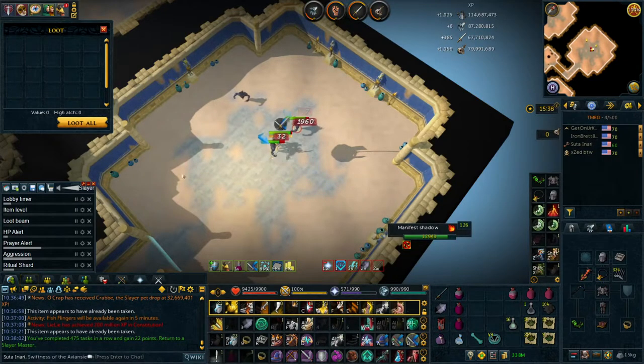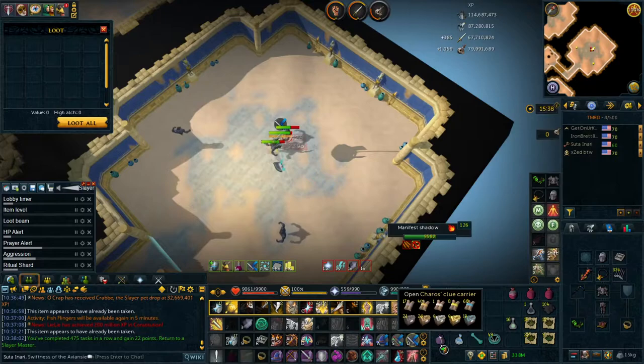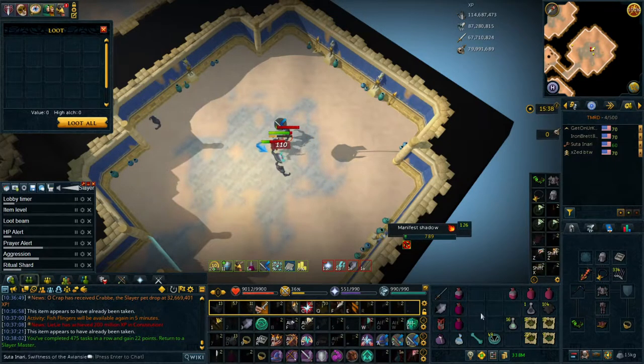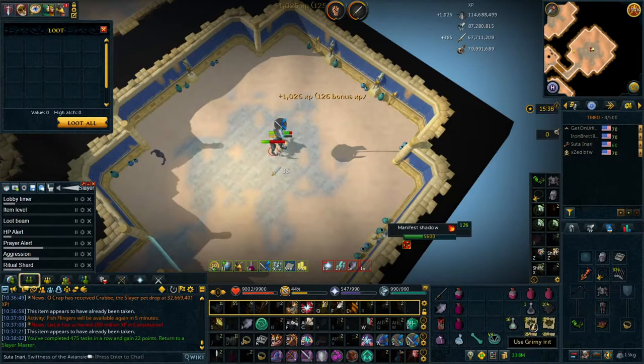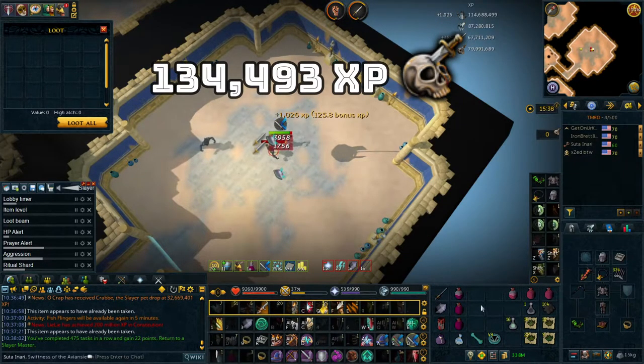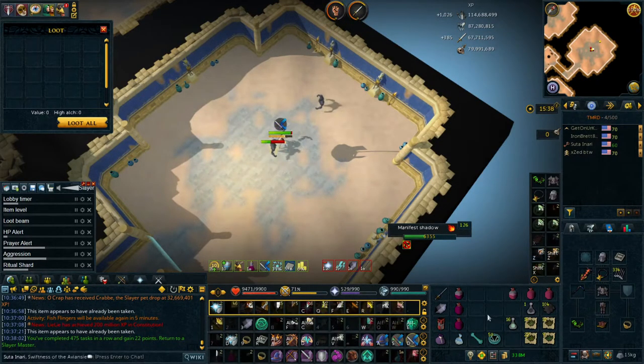That task is done. We did get that yak track done but I'm going to sit here and finish off this aggro potion. Unfortunately we only got one elite clue, but that's one more than we didn't have. To top that off we got a bunch of herbs and 134,000 slayer experience. After we finish off this potion we'll go get another task and keep rolling.